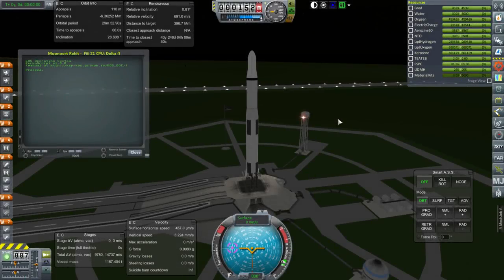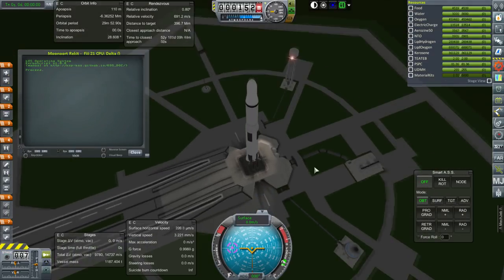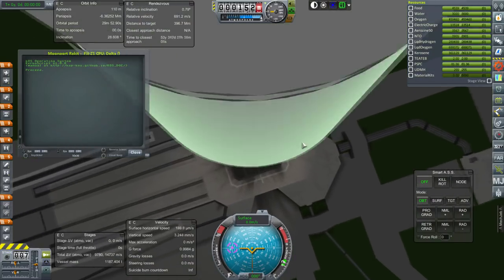Hello everyone, welcome back to my Beyond History series in Kerbal Space Program 1.1.3. In this episode we begin with a Moonport re-kit. This is a resupply mission, but with containers for material kits.